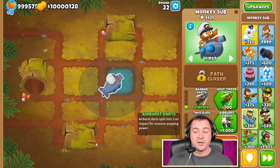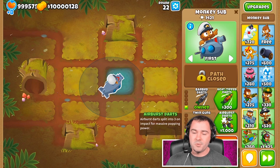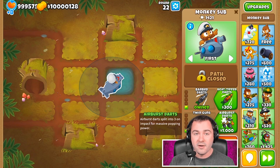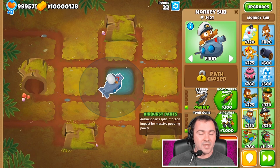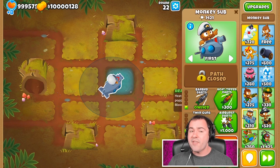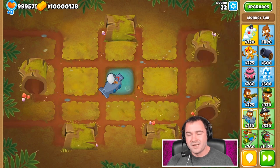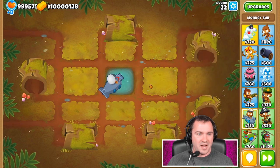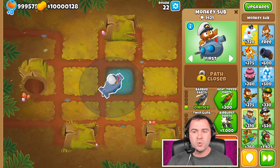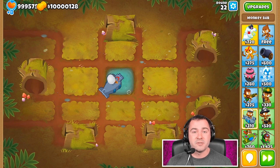It also opens yourself up for two other upgrades that are very good and often overlooked: the ability to pop lead balloons, and Airburst Darts, which everybody knows is just amazing — especially if you have Monkey Knowledge activated, which allows you to shoot out four splits instead of three splits, increasing your popping power drastically. He does have a couple of weaknesses: you've got to put him on water and make sure he's in the right spot at the right time. But because you get so much popping power out of him for such a small price, I highly recommend the Submarine as a great tower to use in BTD6.